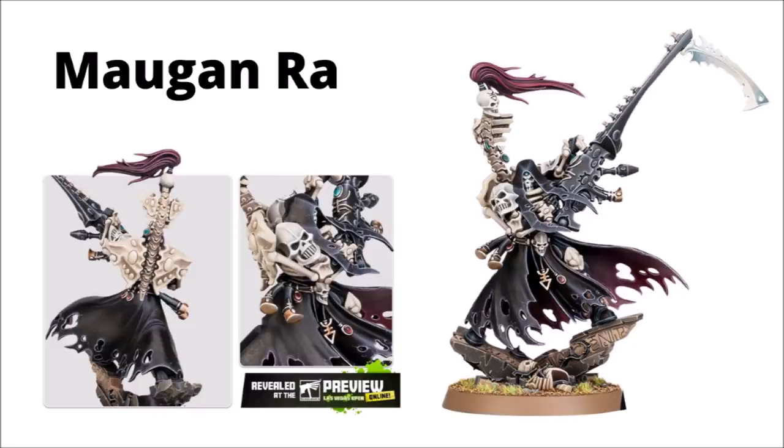I think there were a few posts on the internet that said that he had an Assault 6 shuriken cannon, striking at strength 7, AP minus 2, and damage 2, and also counting as more models for the purposes of morale when he kills them. In any case, a fun new miniature to get out of Finecast. Seems like a fairly faithful update of the previous sculpt to me - most of the elements seem pretty similar, though I must admit the previous one did have its own charm.